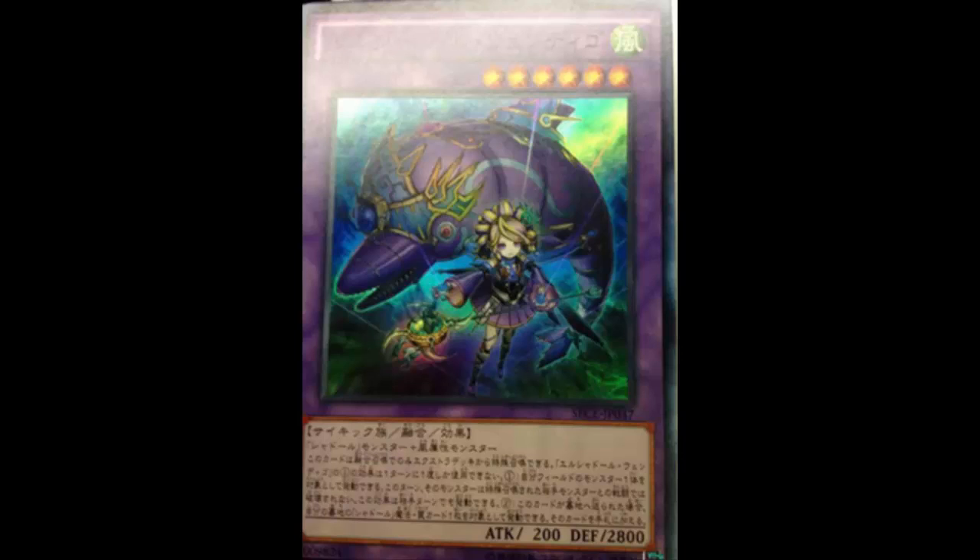This is El Shaddoll Windingo — it's a WIND Psychic Fusion Effect Monster, Level 6, with a pitiful 600 ATK but 2800 DEF. Shekhinaga has you beat in both departments — more ATK and more DEF than Windingo.